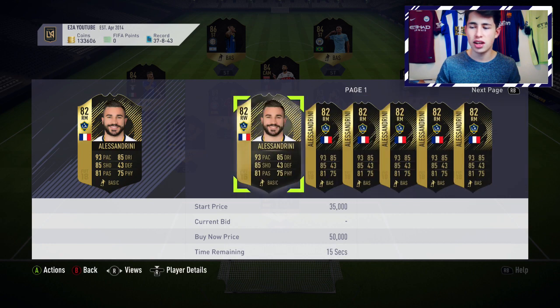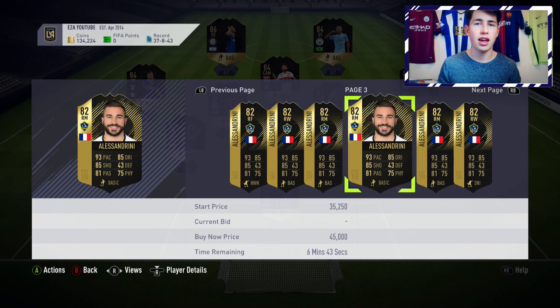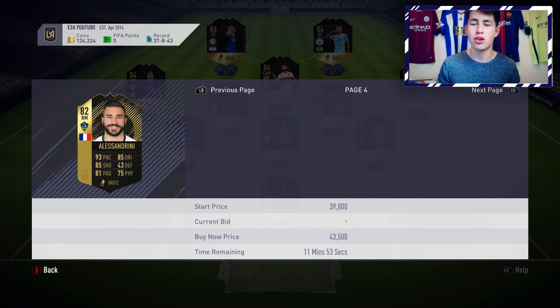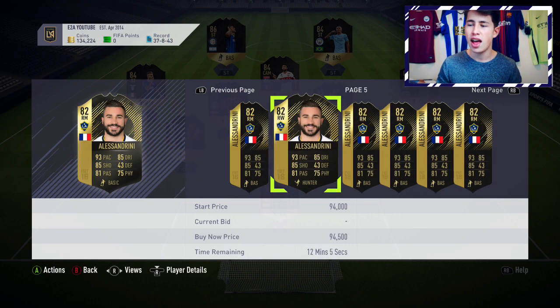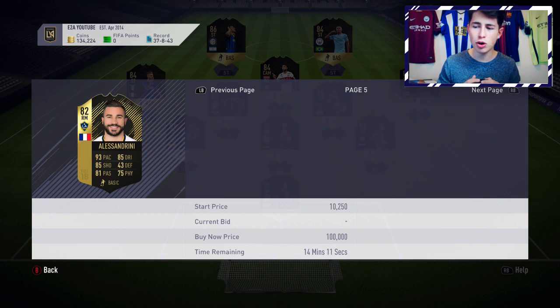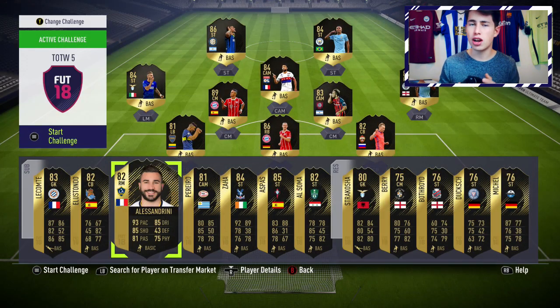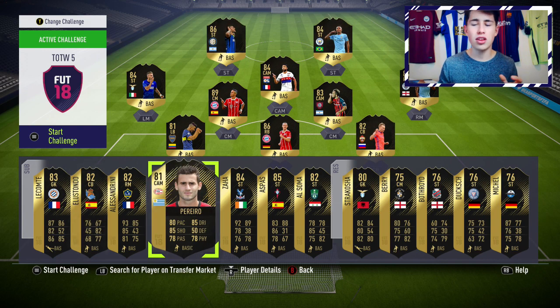Alessandrini has unbelievable stats and has been hyped up recently — I've seen AA9 Skills using him and others who say he's very good, which will increase his price. He looks like a great supersub and probably the best French right mid on the game. Even though Dembele has 5-star skills and 5-star weak foot, Alessandrini beats him in pretty much every other stat. He's about 35k right now — if you can get him for 20 to 30k, that's a really good investment, and I think he could rise to 40 or 50k in a few weeks.